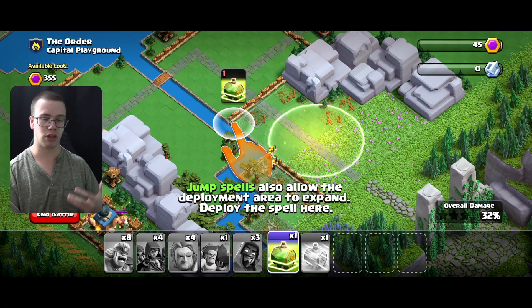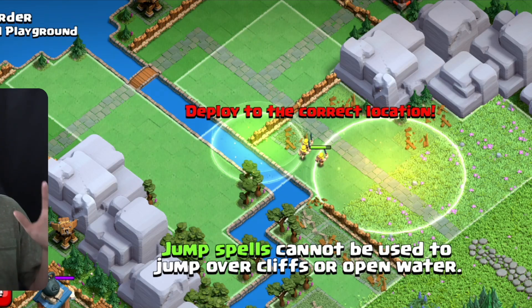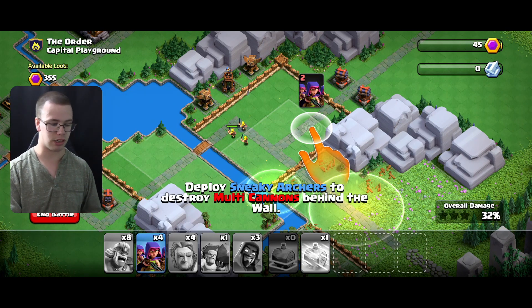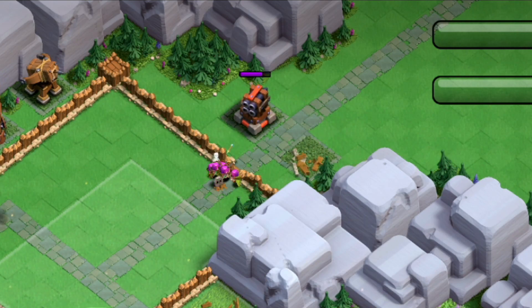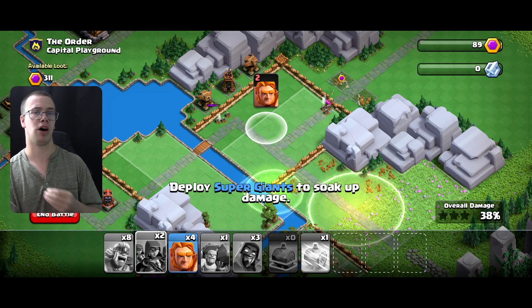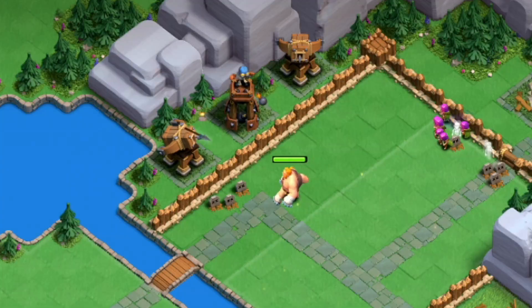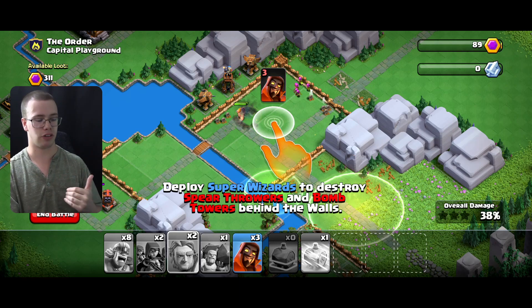The tutorial will show you the Jump Spell - when you place it down you will get tiling from the area it covers, and you can see the tiling expands by a big amount so your troops can get in there. The second part of the tutorial focuses on Sneaky Archers and taking advantage of them to get some picks. There are Multi Cannons, one of the new defenses that's really strong. It can one-tap archers, so using Super Giants against these would actually be the worst option; picking them off from the outside is much better. Super Giants are tanky enough to take hits from spear throwers without taking too much damage, making them great for a more defensive approach.